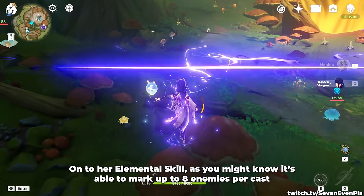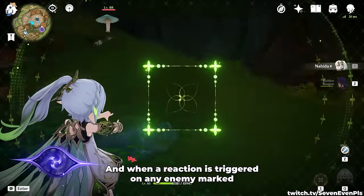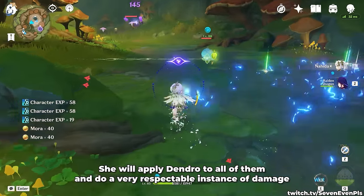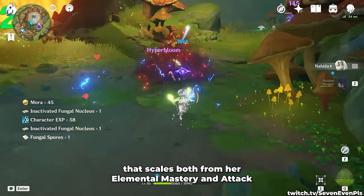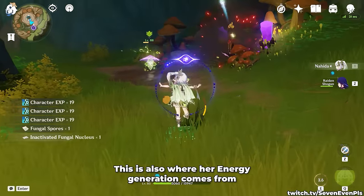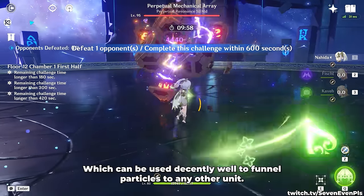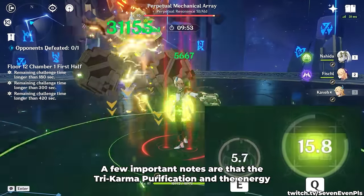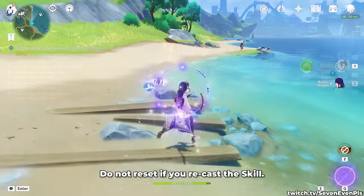Onto her elemental skill — as you might know, it's able to mark up to 8 enemies per cast, and when a reaction is triggered on any enemy marked, she will apply Dendro to all of them and do a very respectable amount of damage that scales both from her elemental mastery and attack. This is called Tri-Karma Purification. This is also where her energy generation comes from, which can be used very well to funnel particles to any other unit. This is gated by 7 seconds of cooldown. The Tri-Karma Purification and the energy do not reset if you recast the skill.